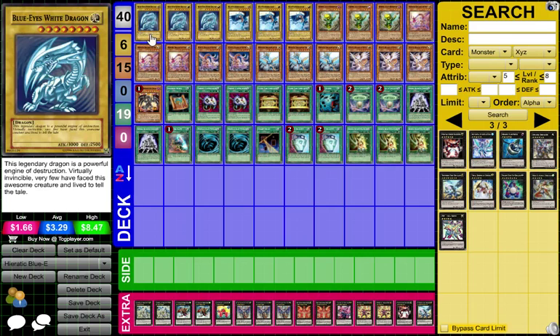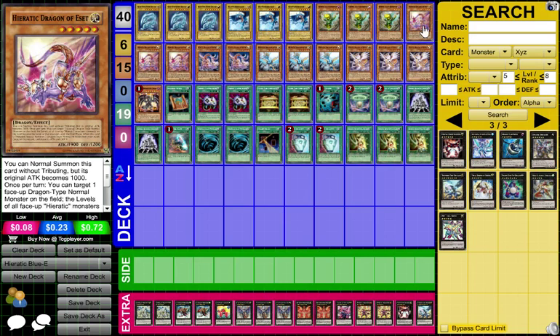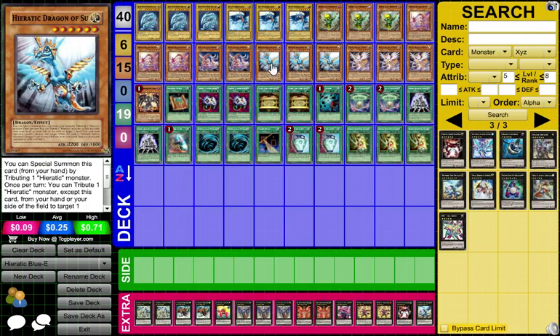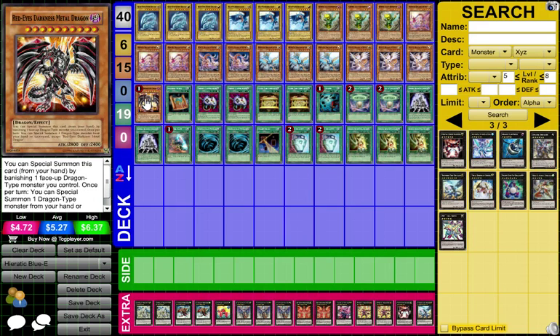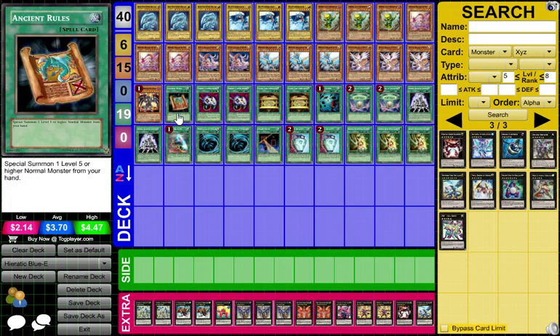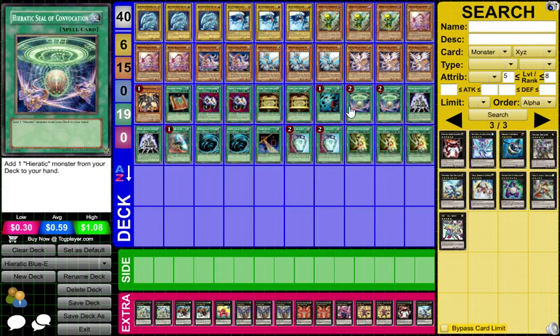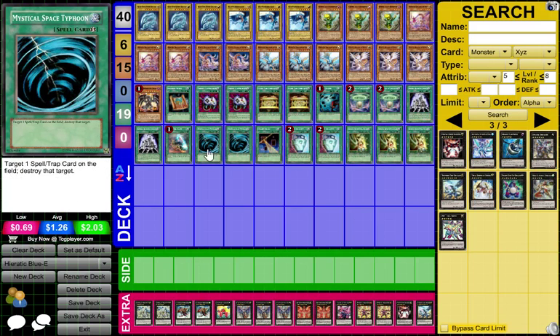You have 3 Blue-Eyes White Dragon, 2 Wattail Dragon, 3 GenX Ally Birdman, 3 Heretic Dragon of Eset, 2 Heretic Dragon of Nebthit, 3 Heretic Dragon of Siu, and 3 Heretic Dragon of Tefno, and 1 Red-Eyes Darkness Metal Dragon. You got 1 Ancient Rules, 2 Enemy Controller, 2 Goldsard, 1 Heavy Storm, 2 Heretic Seal of Convocation, 2 Inferno Reckless Summon, 1 Monster Gate, and 2 MST.